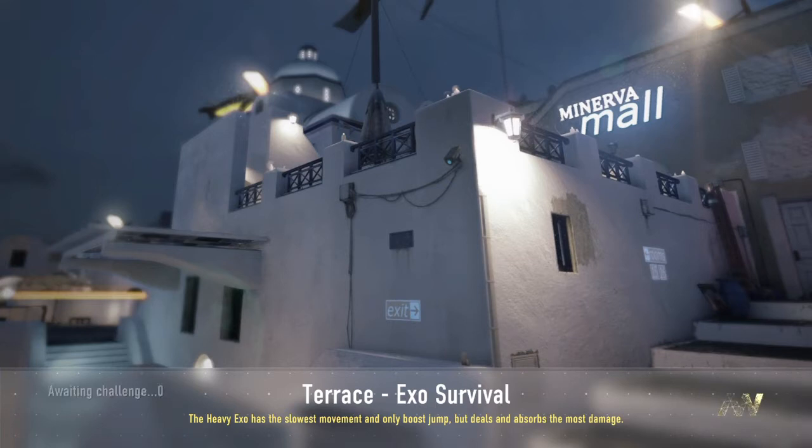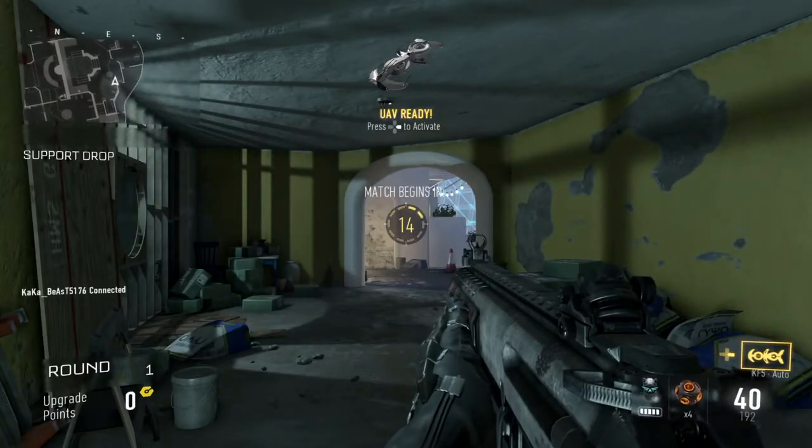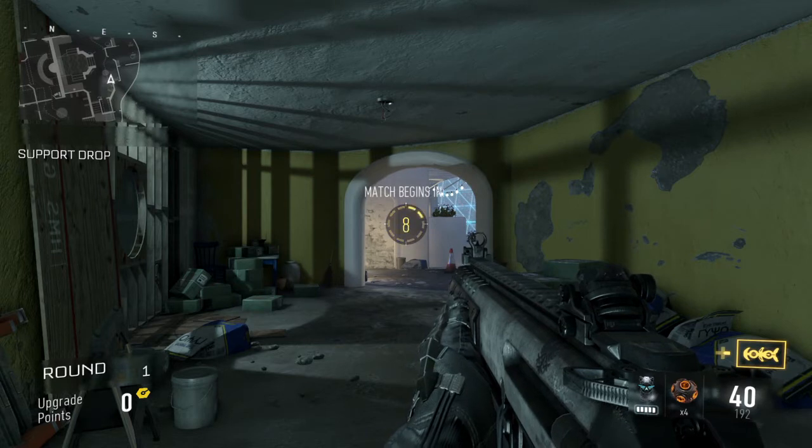The first step: you have to be on Terrace. The second: you have to be on Exo Survival. Third: you have to get the light Exo. Fourth: you have to go to the bench right over there — I'll actually show you where to go.